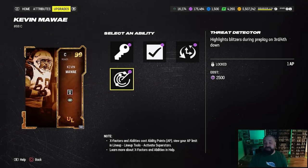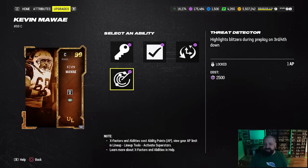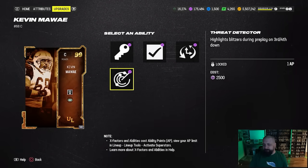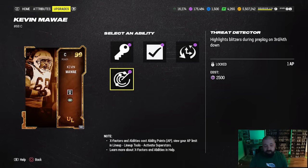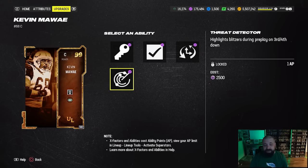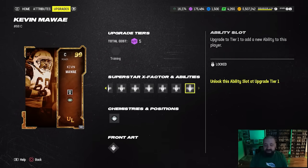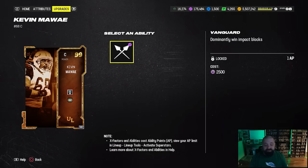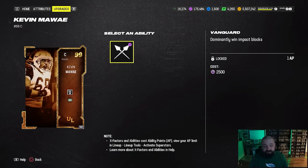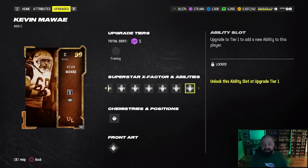So you basically get to pick three of these abilities for zero AP. The very interesting one is Threat Detector for one AP, which is a must-have ability at this point in the year. The Infinite Flux Quentin Nelson gets this ability at two AP, so the fact that Kevin Mawai gets it for one AP is huge. You could pair that with Secure Protector, the baked-in Post Up, and then still have Vanguard — and you know how people are running around with Vanguard these days — for just one AP.